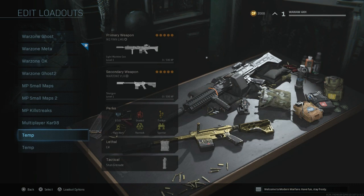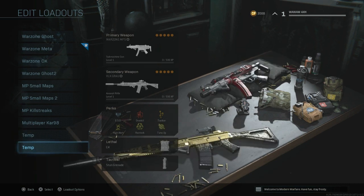I'd take stopping power rounds as your field upgrade, as you want to win as many fights as possible as quickly as possible to be the first to the 100 point total, and they also help with recoil on the Finn LMG. Finally, I took a C4 and a stun for tacticals, but again, whatever you prefer.